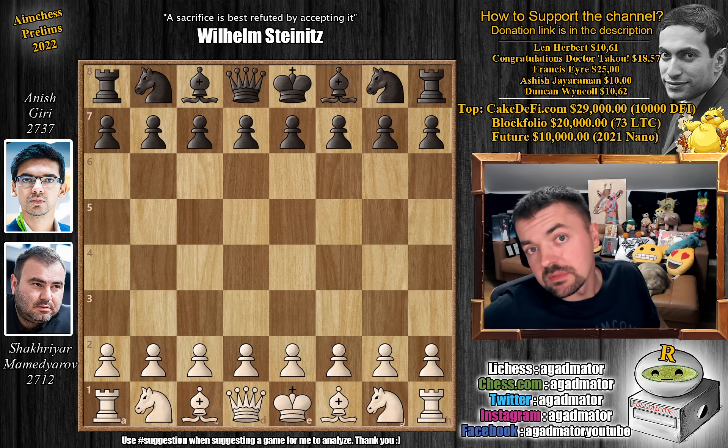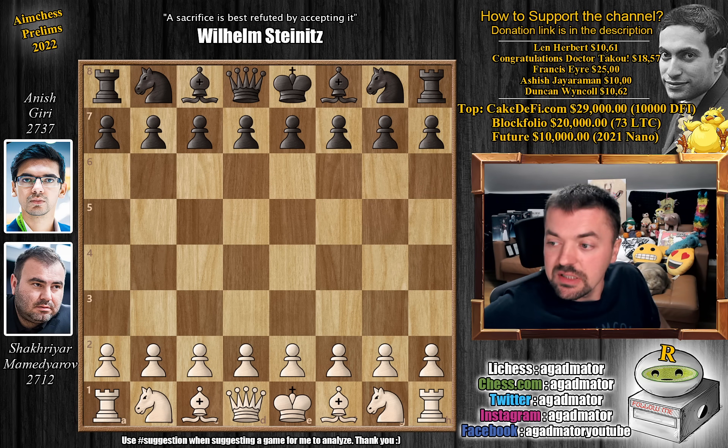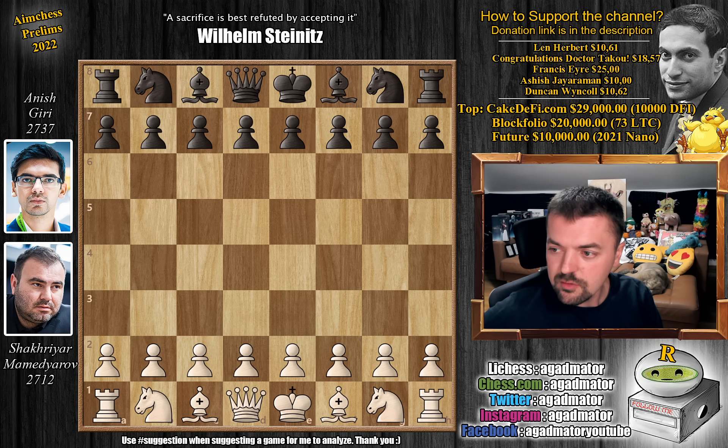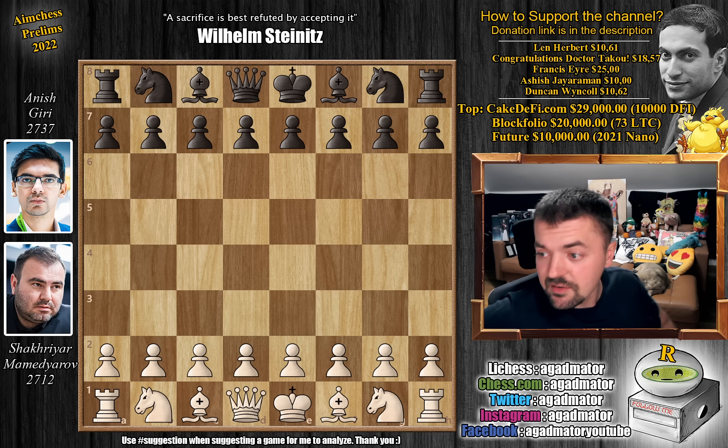Hello everyone and welcome to the game everyone is talking about. It is of course Shahrir Mamedyarov vs. Anish Giri from yesterday's AimChess preliminaries. It is round 3 and both of them are having a nice tournament so far. Mamedyarov especially since he defeated Magnus Carlsen in the first round. Anish defeated Vidit and now they face each other. Many pieces are getting sacrificed, everything is hanging, and it's just a very nice game. So let's dive straight into it.